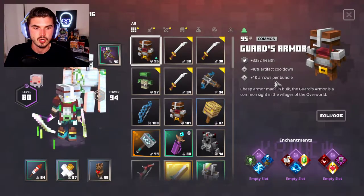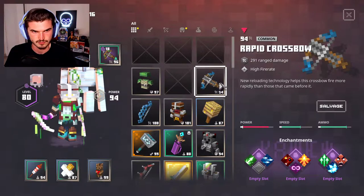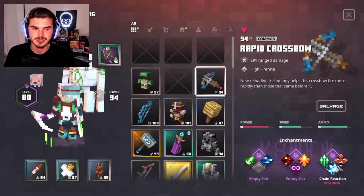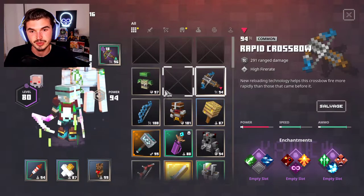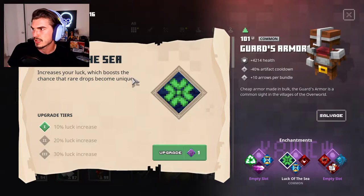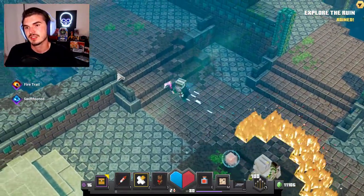One of the new enchantments we've already gotten is on our guard's armor — I'm actually going to get rid of that one along with some of these katanas. Lots of katana drops, which isn't necessarily bad. We also have a rapid crossbow with infinity on it — multi-shot with infinity could be super interesting. But we did get this guard's armor that has Luck of the Sea on it, which boosts the chance of a rare drop becoming unique by 30%. We have progressed a decent amount through the map and are going to continue on the main path in part 2.